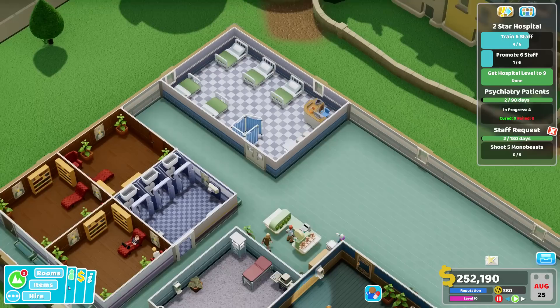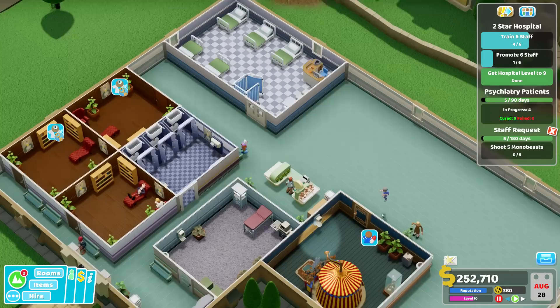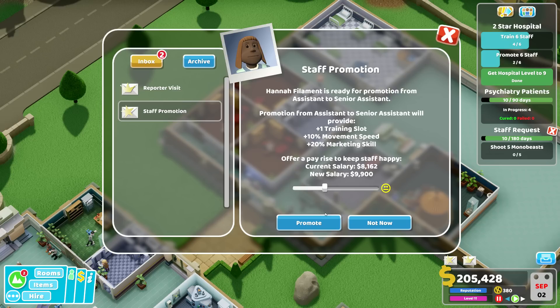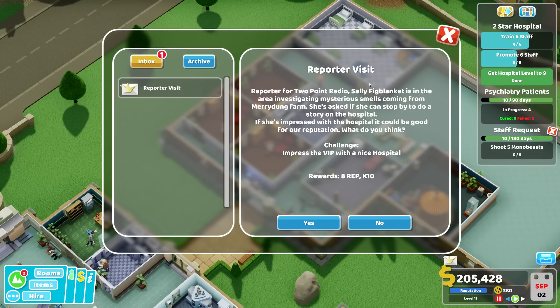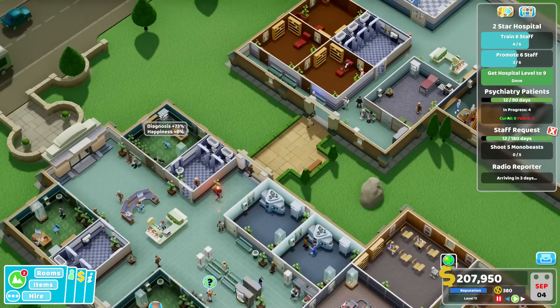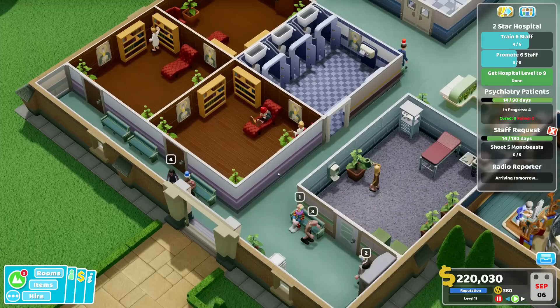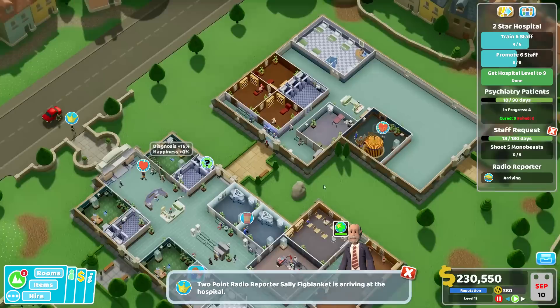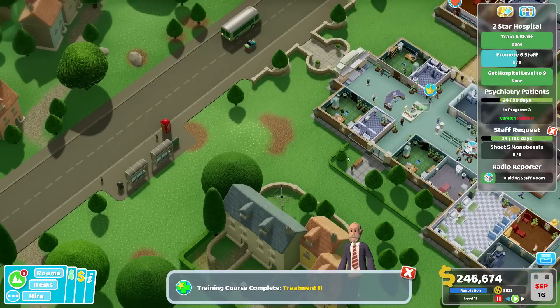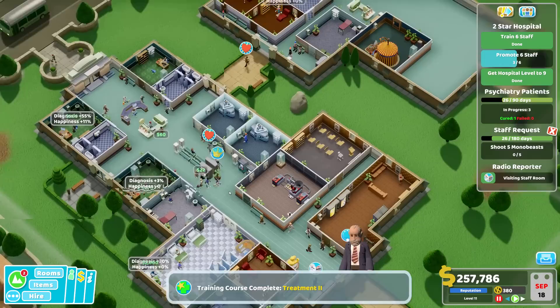There's a staff challenge: shoot five mono beasts. I have no idea what this means — let's accept it and see what happens. I'll also need another nurse for the ward and another doctor for psychiatry. Reporter visit: reporter Sally Thick Blanket from Two-Point Radio is investigating mysterious smells coming from Mary Dung farm and asking if she can stop by for a story on the hospital. Of course she can. We've got quite a few things here — psychiatry patients, people lining up, and the radio reporter has started touring around.